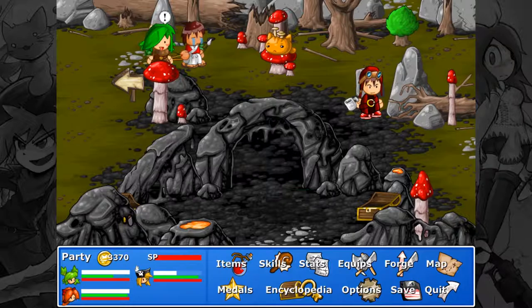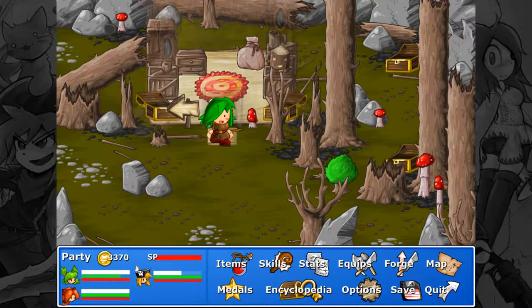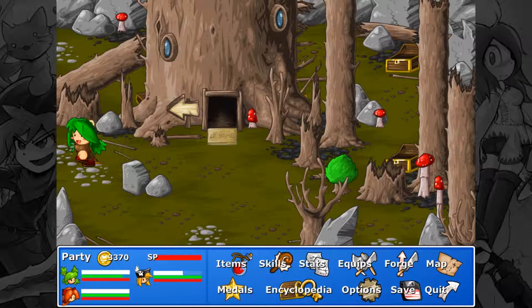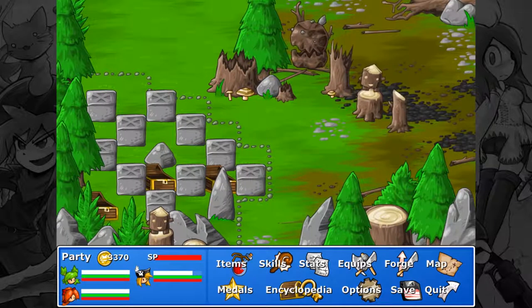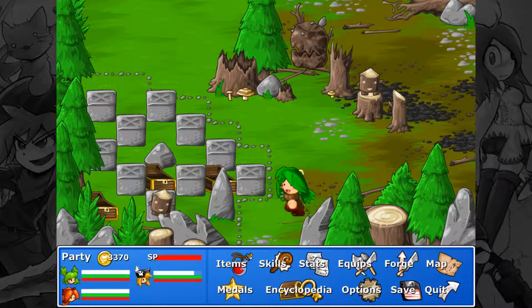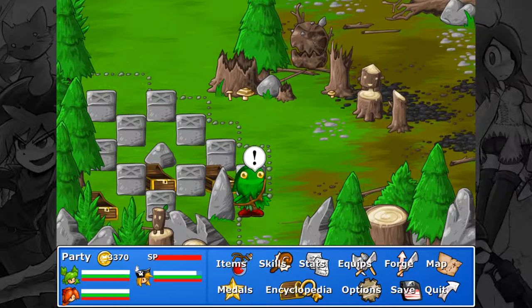I wanted to check one thing out — not this last screen but two screens ago. I wanted to go back in this building over here. Yeah, there's nothing behind the building there. I just wanted to be sure because I have a bad habit of skipping over things like that. So I need to run through each area at the end and see if I can find anything by clicking on absolutely everything. I'll do that later. Can't go back this way because I don't have an axe — I wonder if we're going to get one soon.